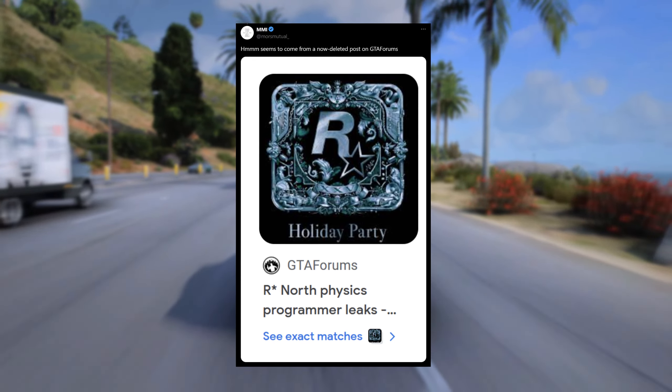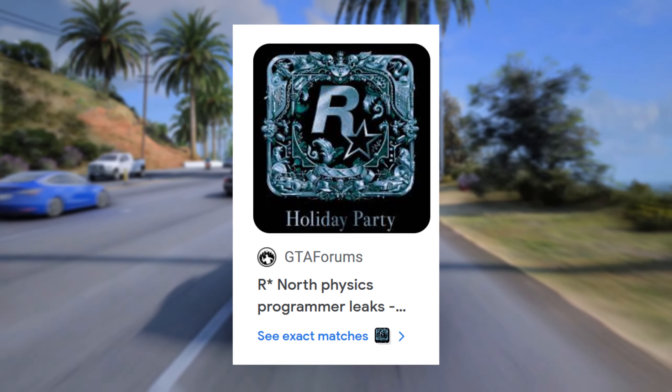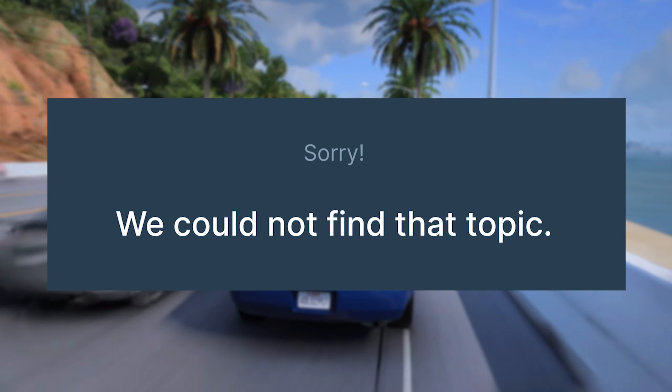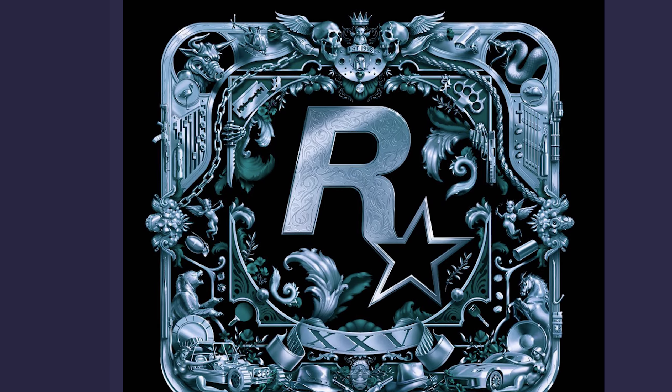Here is the full artwork. As Morse Mutual said on Twitter, this artwork seems to come from a now-deleted post on the GTA forums. If you search up 'Rockstar North physics programmer leaks' it will come up, however when you click on it, it'll say 'Sorry, we could not find that topic,' as the post has been deleted.